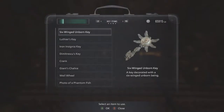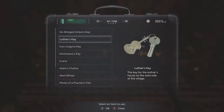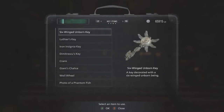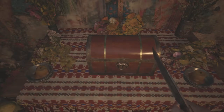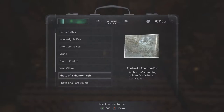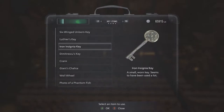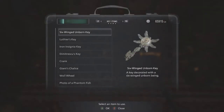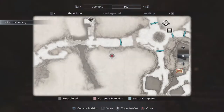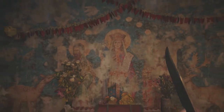Oh wait, there was something on that wall — yeah, in that box. Is it a lockpick box? No, because it won't let me use a lockpick. So it actually takes a key. Luthier's key doesn't fit. Photo of a phantom fish... Phantom fish key? That doesn't fit in this lock either. I tried every key I have and it's not one of those keys.